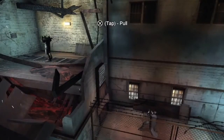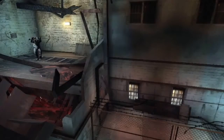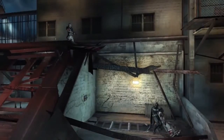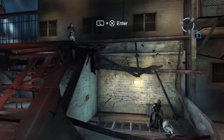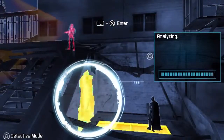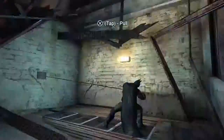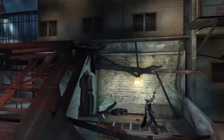You can often make combat situations much easier for yourself by just being a little patient. Just wait for a silent takedown to dispatch the first thug. When the wall is ripped down, the resulting noise will alert the other patrolling thug. Just wait up by the nearby vantage and glide kick him to finish.